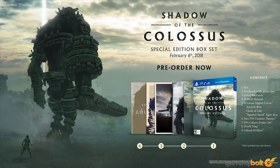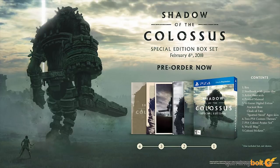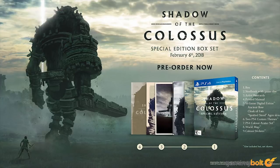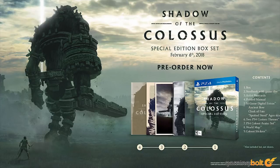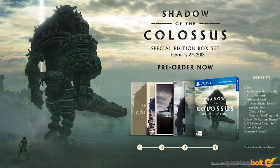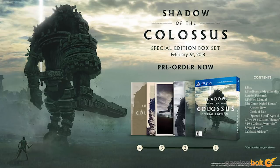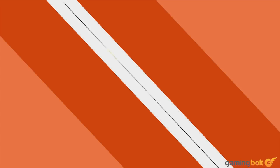Special edition: Shadow of the Colossus will have a special edition on PS4, including a steelbook collector's case, artist postcards, a printed manual, two custom PS4 themes, a physical world map, colossi stickers, and a colossi avatar set. Digital content includes the Ancient Bow, Cloak of Fate, and a spotted steed skin for Agro. The special edition retails for $49.99, releasing February 6, 2018. If you enjoyed this, please consider subscribing to GamingBolt.